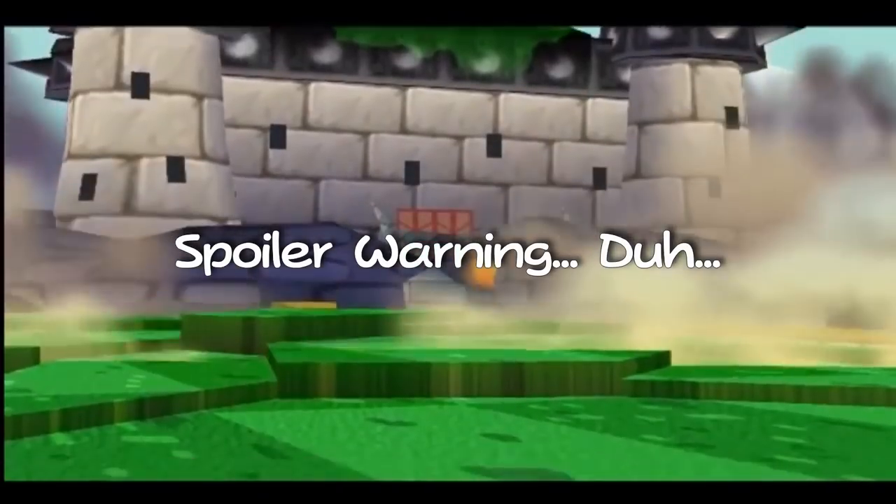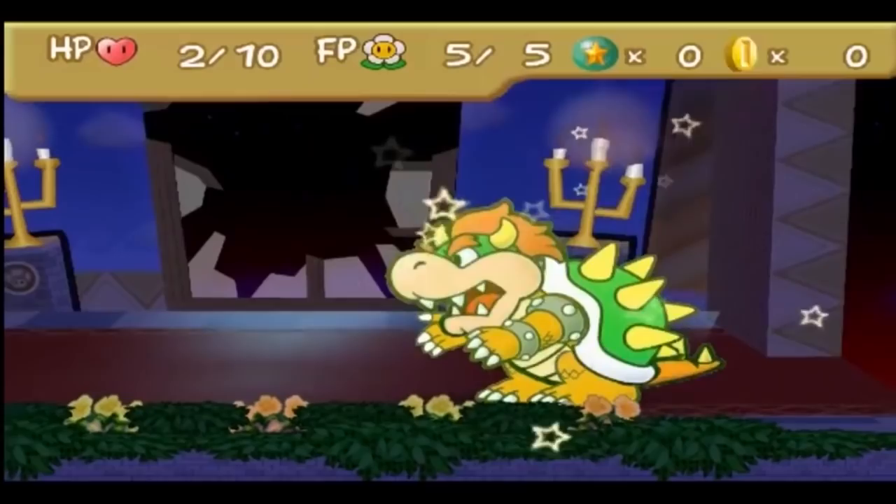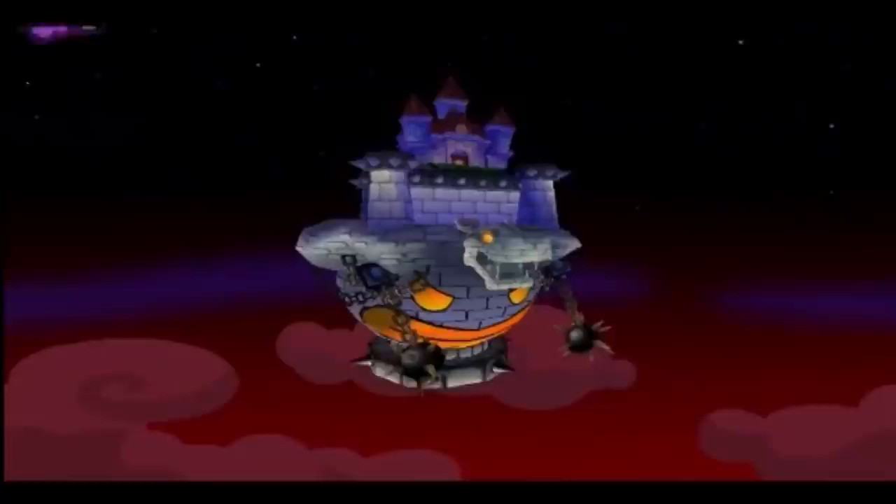Looking to capitalize on the success of Super Mario RPG, Shigeru Miyamoto attempted to reinvent its style. By keeping the same combat mechanics but establishing a new type of animation, the world received one of the most beloved entries in the Mario franchise. This is the Paper Mario Iceberg.